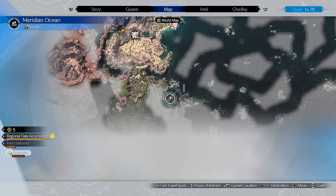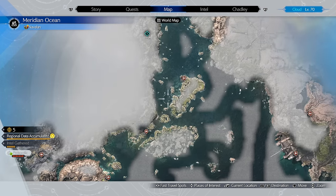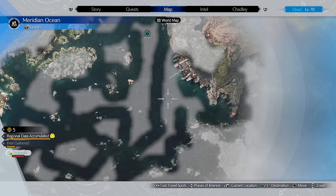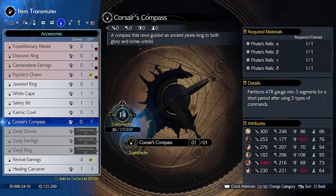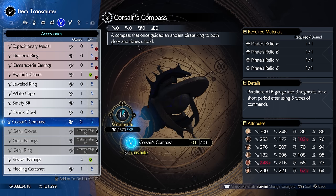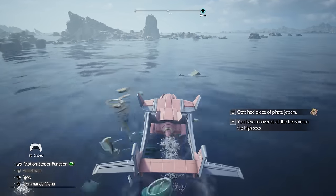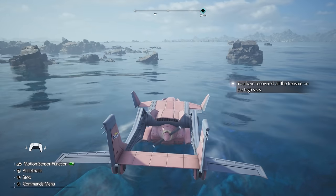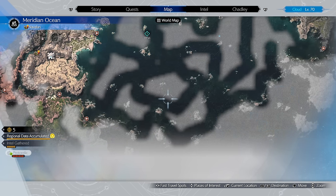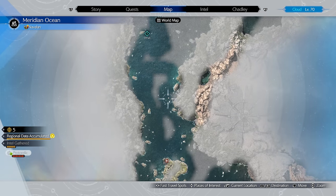The first treasure chest is east of Gongaga, the second is a little northeast of the Corel region, and the fourth and final one is south of Junon. You'll need to travel by Tiny Bronco to each location and manually collect them. Once done, craft the Corsair's Compass immediately. Whenever you navigate the Meridian Ocean — even without it equipped — it will point you toward the next pirate jetsam container. A semi-clean sweep of the ocean is enough to find all of the pirate jetsam.